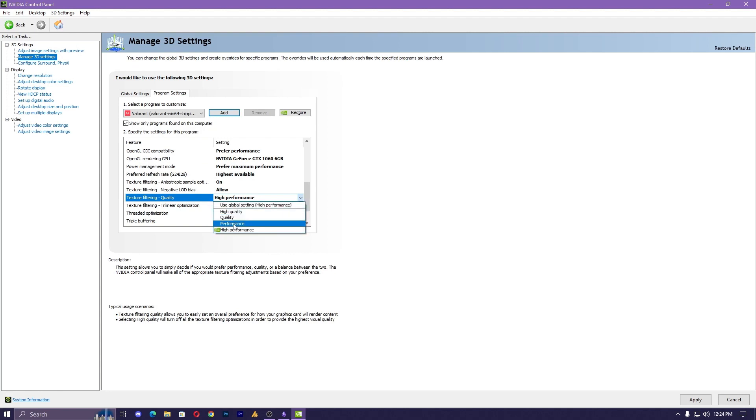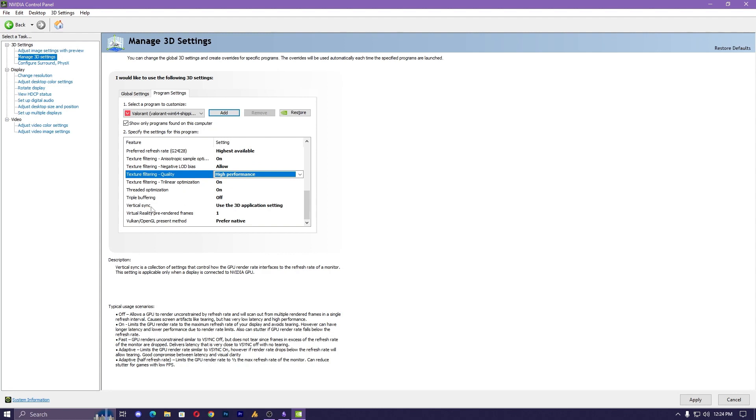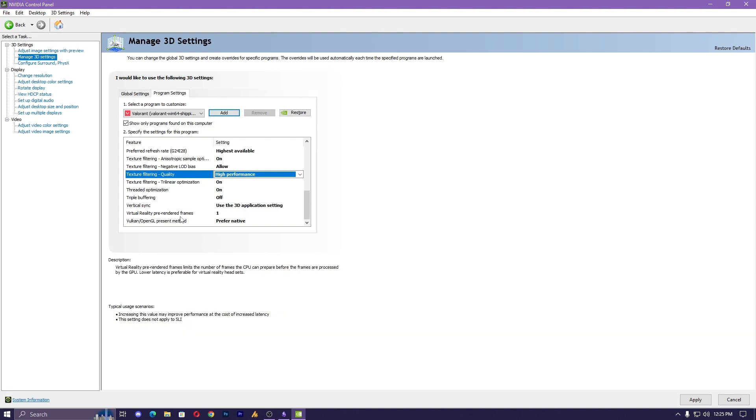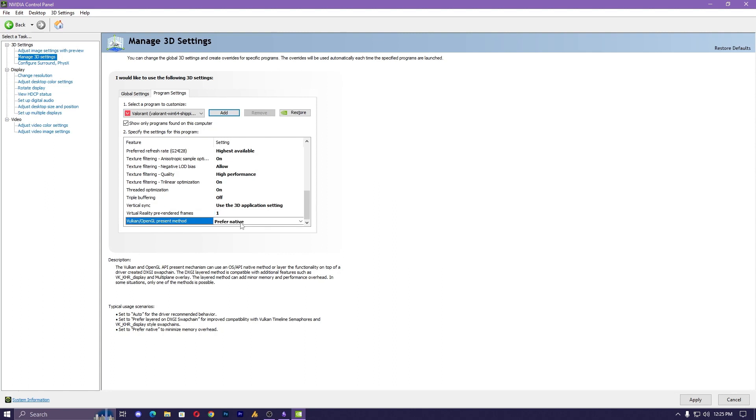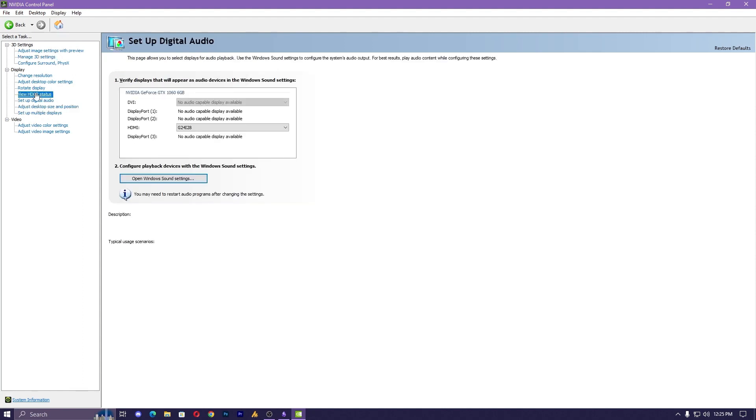Prefer Refresh Rate — Highest Available. Texture Filtering — Negative LOD Bias — Allow. Texture Filtering Quality — High Performance. If you're already getting good FPS you can use Performance instead, but in my case High Performance works better. Texture Filtering Trilinear Optimization — on. Threading Optimization — on. Triple Buffering — off. Vertical Sync — Use the 3D Application Setting, meaning it only activates if you turn it on in-game. Virtual Reality Pre-Rendered Frames — 1. You can go with 2 or 3 if you experience more stuttering, but don't go too high or you'll skip frames. Vulkan/OpenGL Present Method — Prefer Native, for Valorant only; otherwise set it to Auto.